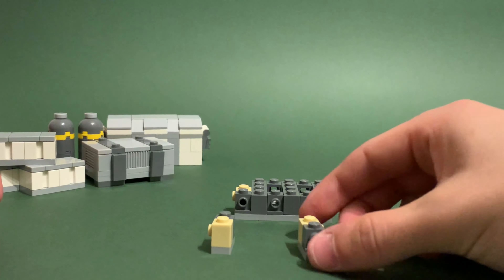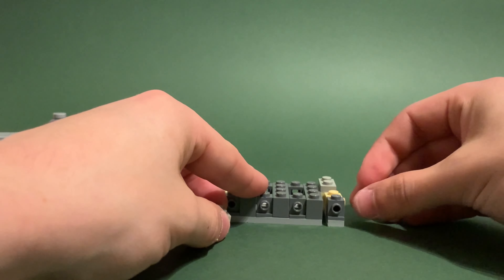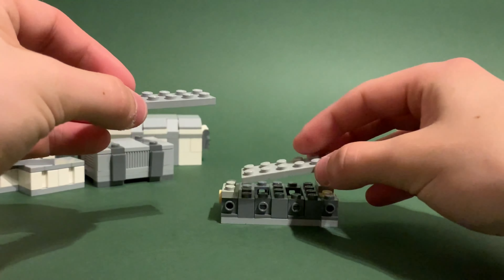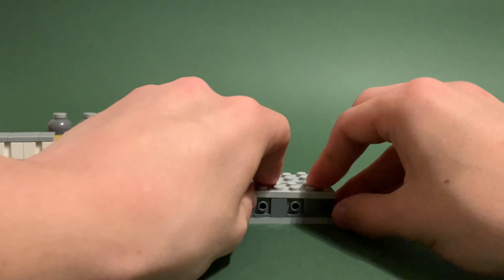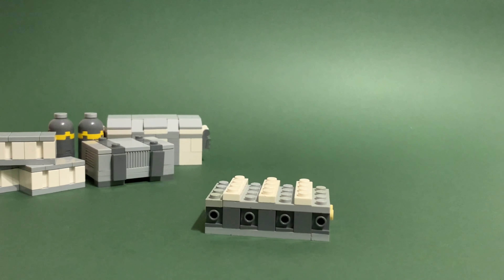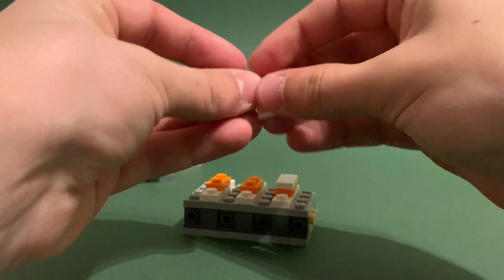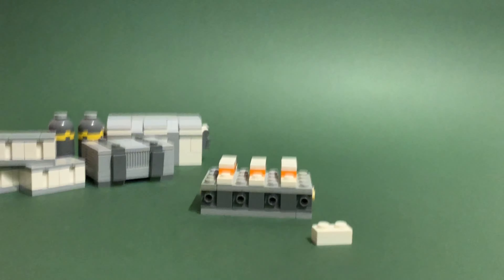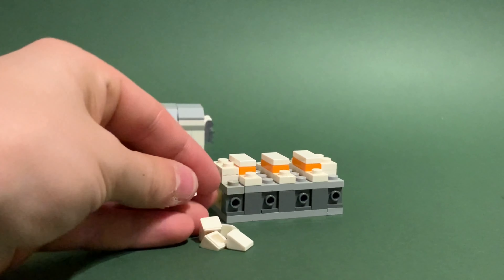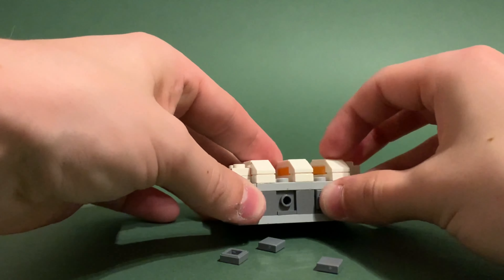Grab another two dark bluish gray travis bricks and place them facing outwards — these should nicely slip in there. Then grab another two one by two plates and on the bits that are already sturdy place them on. Then grab another two two by six light bluish gray plates. Grab three one by four plates and place them where you put the one by four bricks, then grab three one by two plates in any color and place them in the middle. Then grab three one by two white tiles and put them in, stack two stacks of two one by two plates and place them on either side. Then grab six white cheese wedges and place them on the one by four plates, then grab four one by one dark bluish gray tiles and place them in the middle.